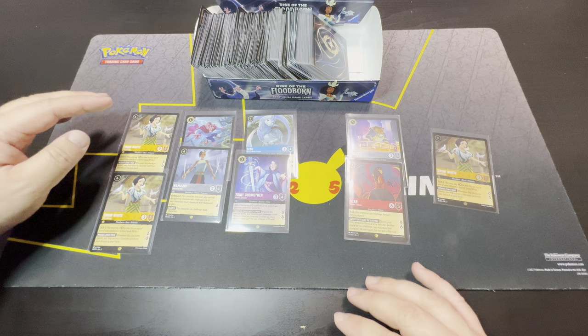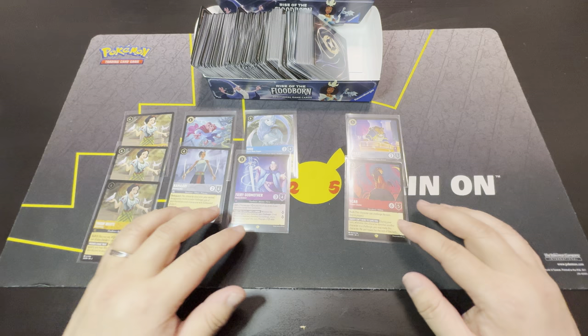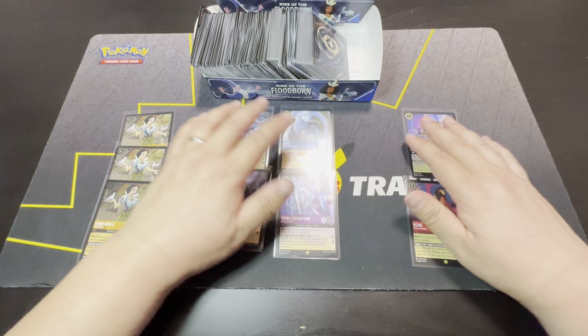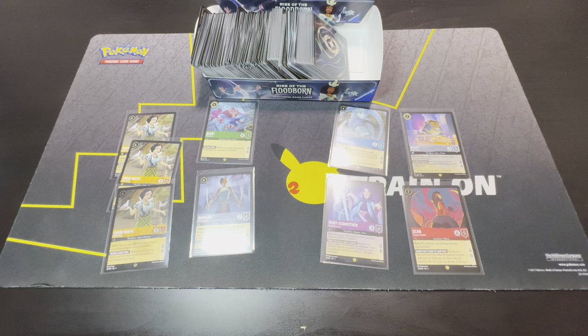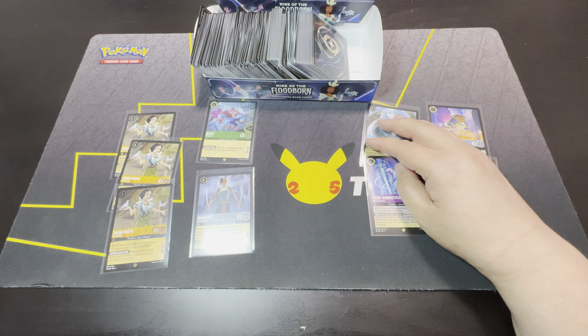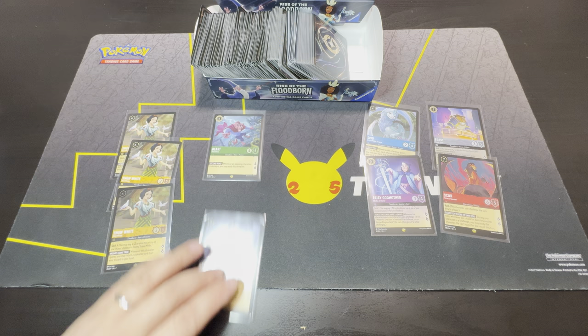We got two Snow Whites and one cold foil Snow White. All these cards should be already listed in my TCG Player account — if you're interested, you can search on there or even message me to grab them before they're sold.